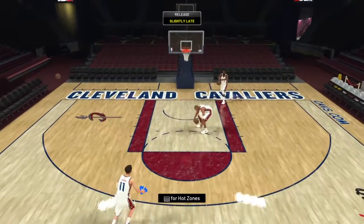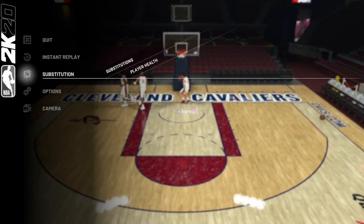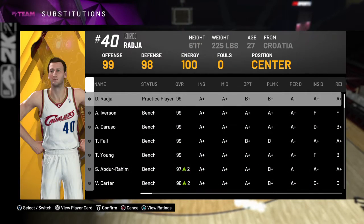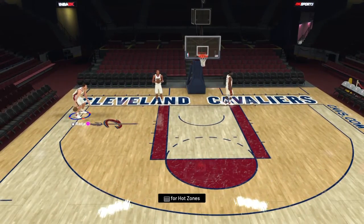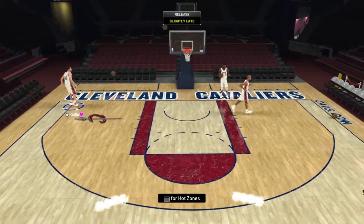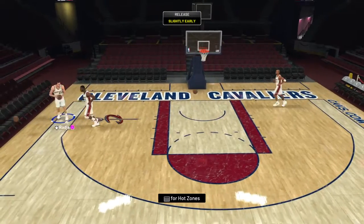He also has a 99 overall, so here's Dino — he also gets boosted up to 99, so Dino is basically a galaxy opal. He has the cheesiest shot in my opinion. Let me show some three-pointers here.